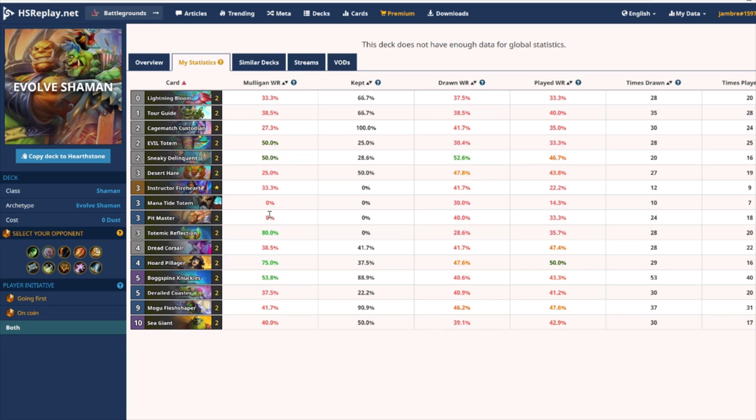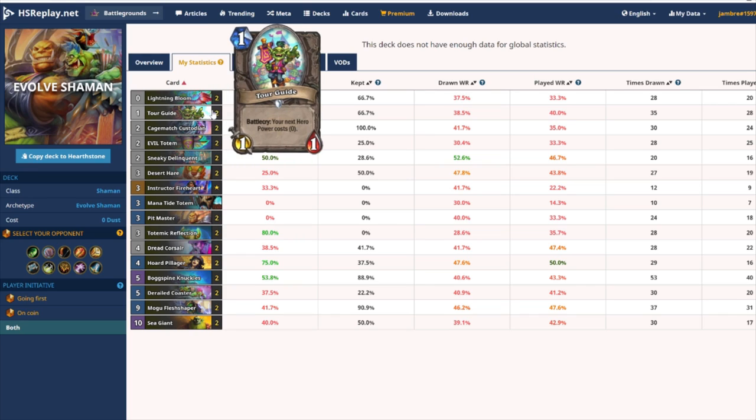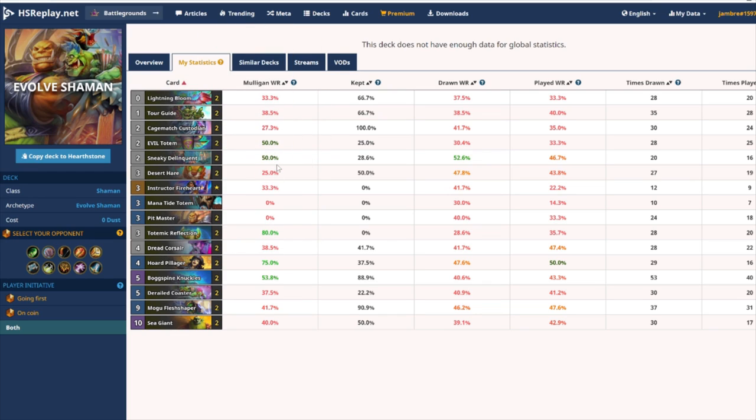As a side note, I used to run a previous version of this deck which included a Totem Package with Totem Reflection, Evil Totem, and Mana Tide Totem. I made this deck at a time when I was facing mostly Warriors and needed a bit of extra value. Ultimately this version of the deck is probably a bit better in grindier matchups, but it's much weaker against aggressive decks. There's a lot of aggro Demon Hunter out there, so I wouldn't recommend this version of the deck.